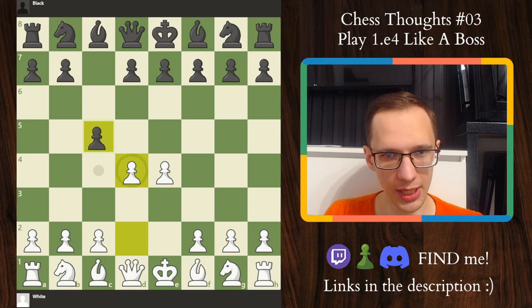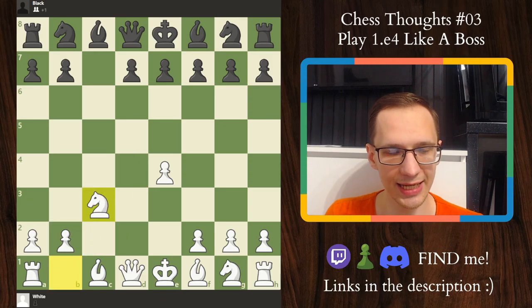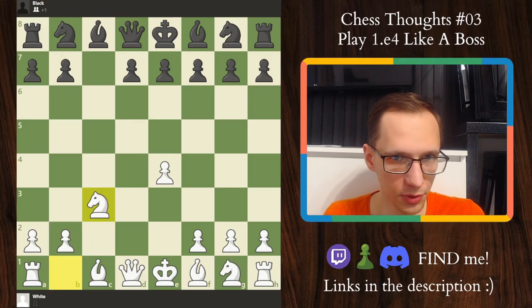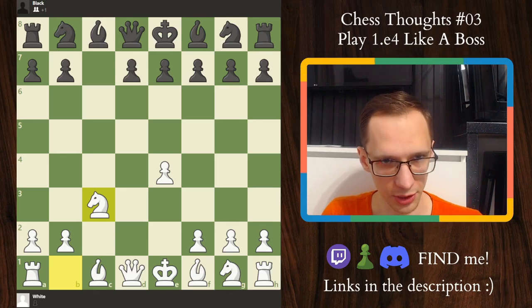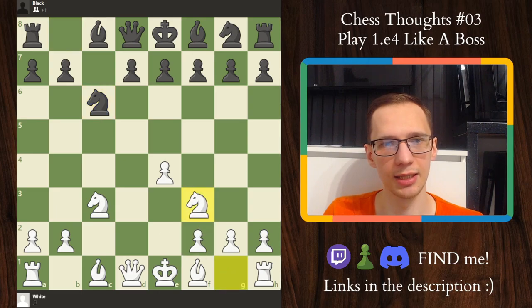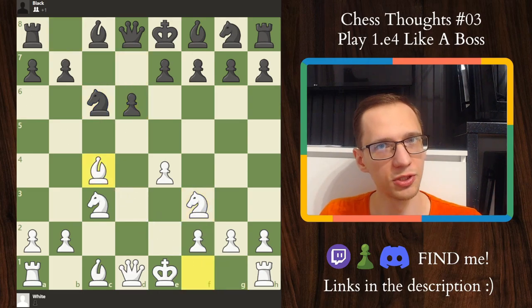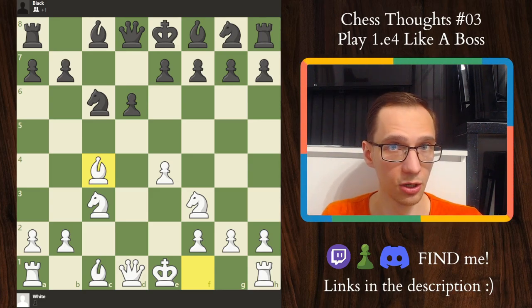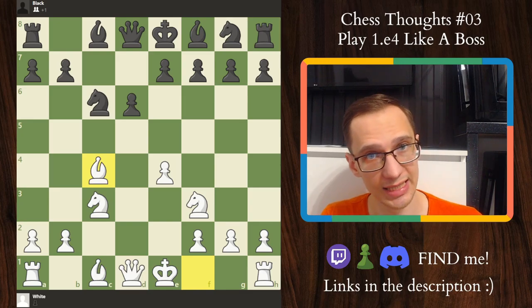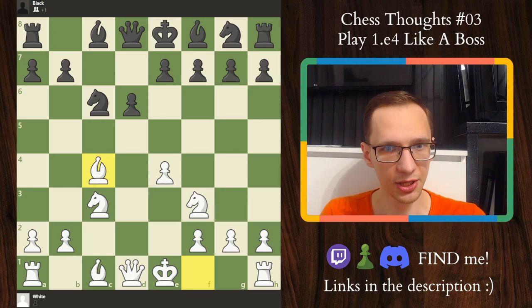The point of the Smith-Morra is that you sacrifice a pawn, as you do in many gambits. Then you play c3, takes, takes. A lot of different positions are of course possible. I'm just going to show you the essential Smith-Morra and why you want to play this. Knight c6, knight f3, d6, bishop c4. It's very important to memorize this piece setup for white — you may want to replicate it in the majority of your Smith-Morra positions. Of course you've still got to adapt to what black does, but in most positions this will be your desired setup.